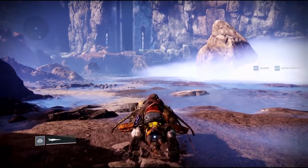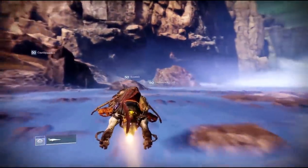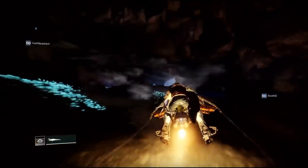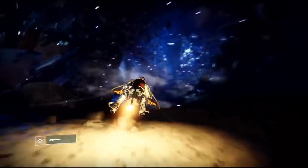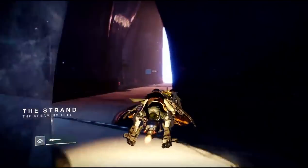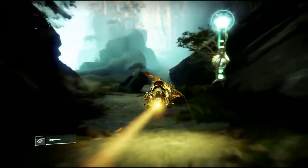Welcome back to the channel everyone. We've got the second ascendant challenge out of the six — we've got the two corrupted eggs and the ahamkara bones. For those of you new to the corrupted eggs, you're going to need the Wish-Ender bow to break them, and you're going to need the tincture to get into the ascendant portal. This ascendant challenge can be found in the Gardens of Essela.